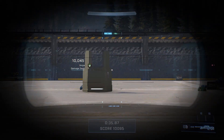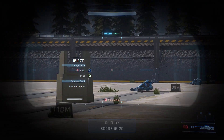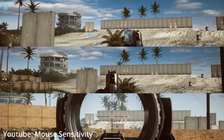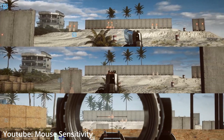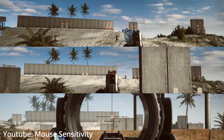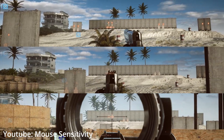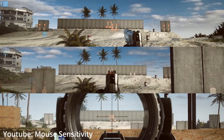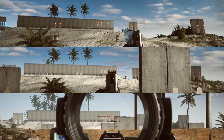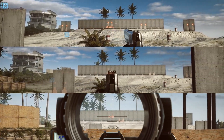For better accuracy when zooming in with weapons, we recommend setting up your scope sensitivities with focal length scaling. Essentially, this means if you were looking at a target with your hip fire and then used a 2x scope and stepped twice as far back so the target appears the same size in both examples, it would then take the same amount of mouse movement in both scenarios to track that target.